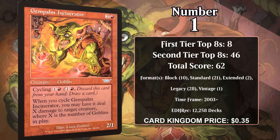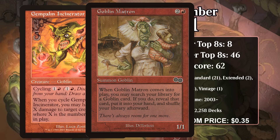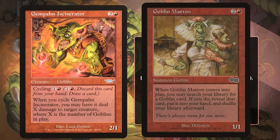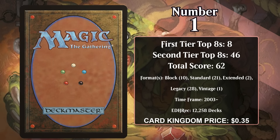At number 1, it's Gempalm Incinerator. For two generic and a red, it's a 2/1 with cycling for one generic and a red — pay that cost and discard it to draw a card, and when you cycle it, it deals X damage to target creature, where X is the number of goblins on the battlefield. It's not great to cast normally, but in a goblin deck it's a two-mana removal spell that can kill most things and draws you a card. Even better, cycling the Incinerator isn't casting a spell, so your opponent's options for countering it are severely limited. It's been played in goblin decks in every format it's ever been legal in, and those decks can usually tutor it up with Goblin Matron. Gempalm Incinerator is still putting up points and has a massive lead on the rest of the list — it will probably remain the number one Legions card forever.